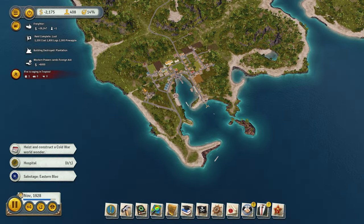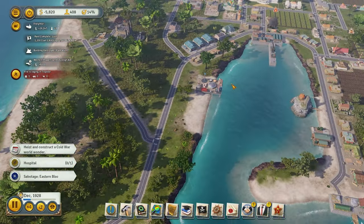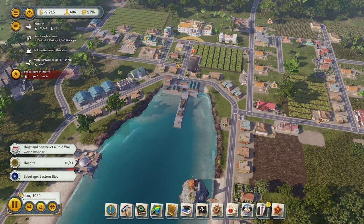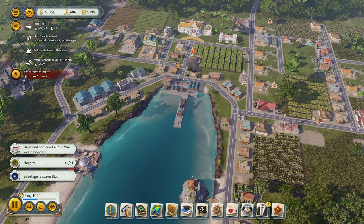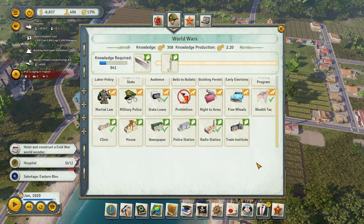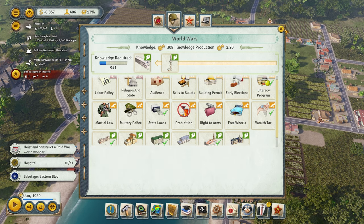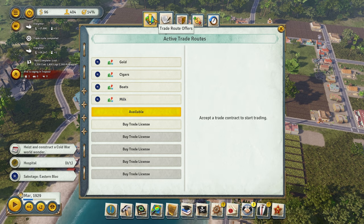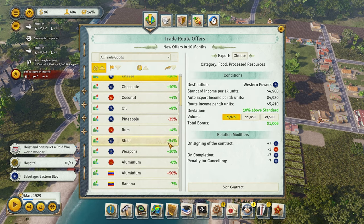What have we accomplished this episode? We got electricity up, we got two more industries up, we're working on relationships. We're going to need one more episode to stabilize ourselves in the Cold War era — it is a more challenging one. Our research is actually good; we've been researching more and more things. The stuff you see is what I would focus on — wealth tax, etc. Actually, before we go, let me get another deal. Rum and steel — they've been really wanting steel more and more. I already have iron, so the steel mill is going to be the industry we do next episode.